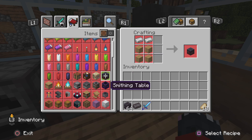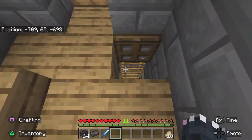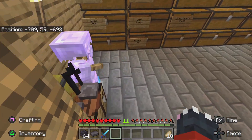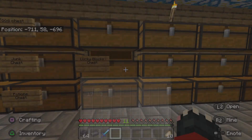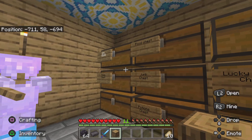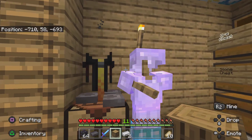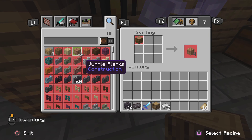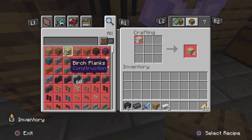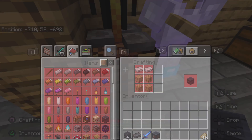What I need is a smithing table. Oh, that's easy to make actually. Let's put that smithing table down here with the armor. Four planks and two iron. And a smithing table.